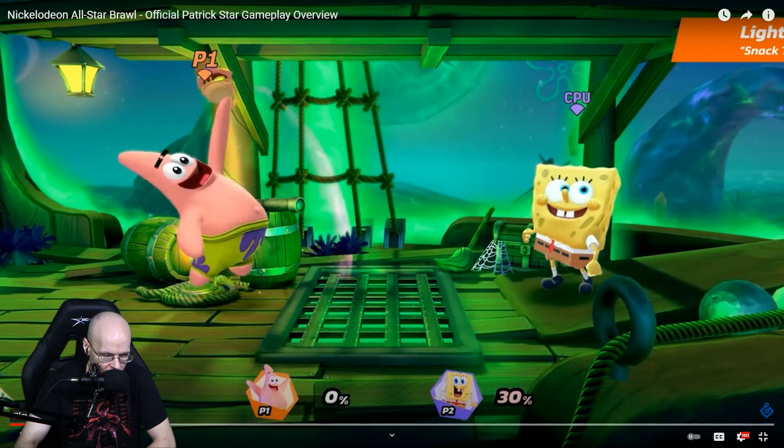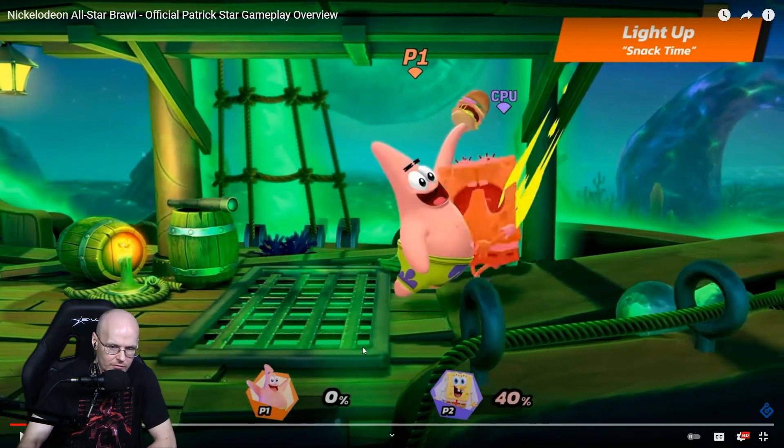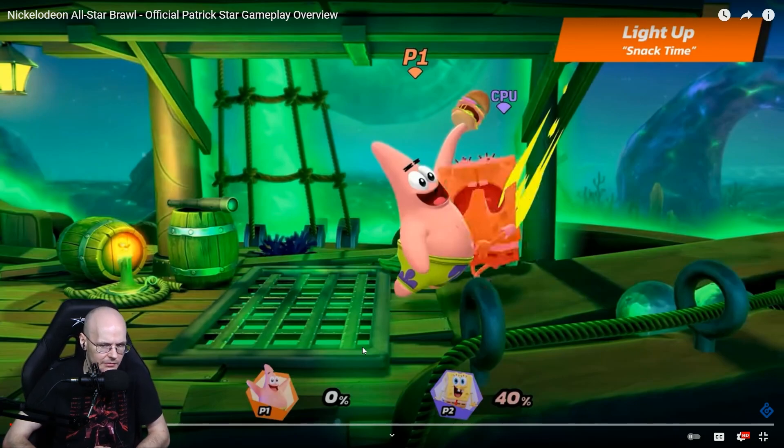His light up — his up tilt — is pretty basic. I want to mention something real quick: besides his down tilt, which seems to be around frame 7, all of his other moves seem to be frame 8 or later. That's quite different from Spongebob, who had one frame 5 move and multiple frame 6 moves. Several of his fast attacks are about two frames slower than Spongebob's, but the main benefit is that he has more raw power on his attacks.